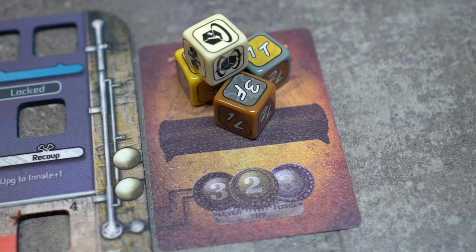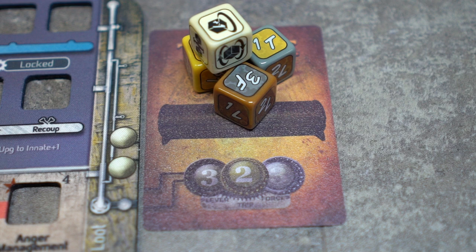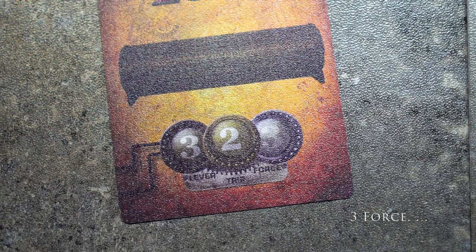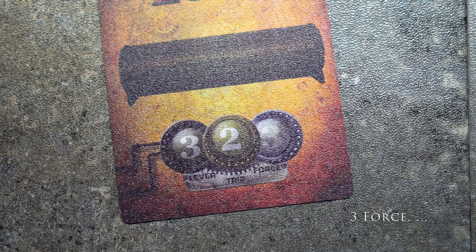Alright, now let's move on to lockpicking. During the recovery phase, each gear lock has the ability to try their hand at lockpicking. They only have one lockpicking attempt per day. Let's try to unlock this trove loot. This trove requires three lever, two trip, and two force. The first lock we need to unlock is the three lever, so let's do that.